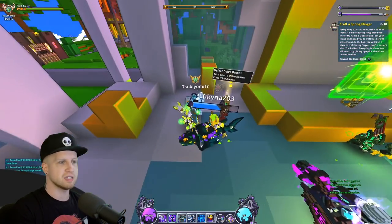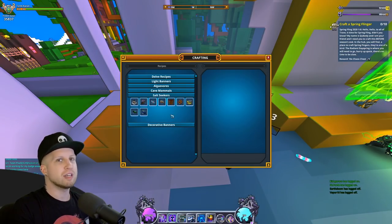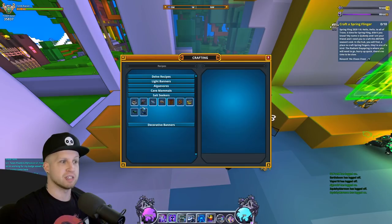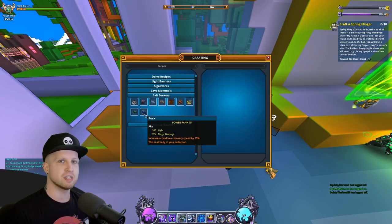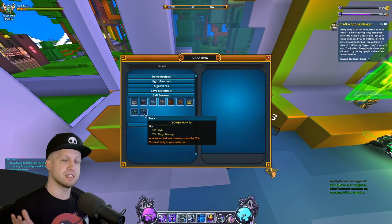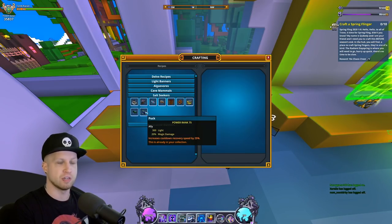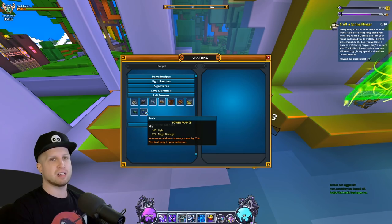I should also mention the new allies. These allies down here literally replace all of the previously best allies in the game. For example, Puck right here literally replaces Chronomancer Cubesly because it does the exact same stats and the same passive — including cooldown reduction — but on top of that gives you 300 light.